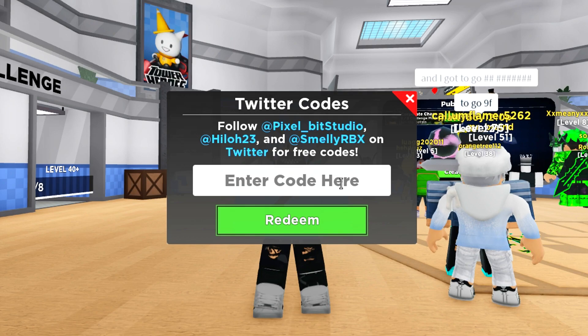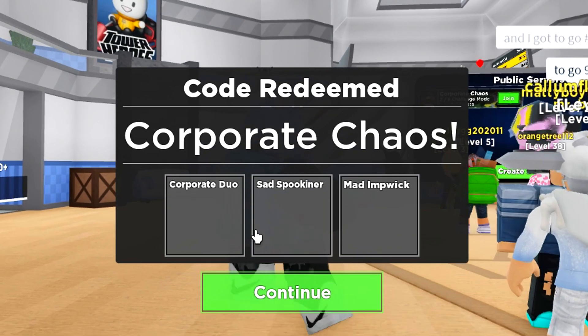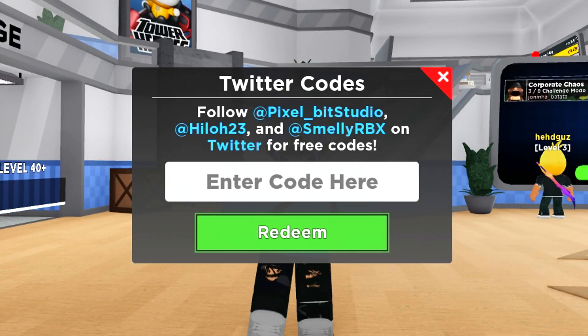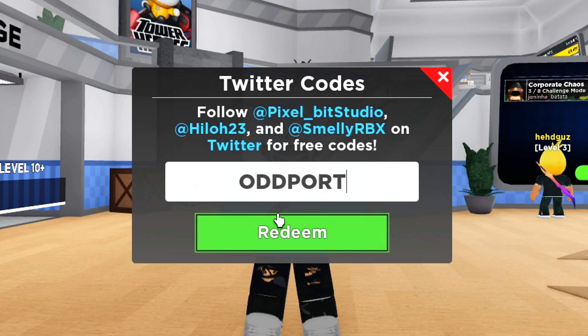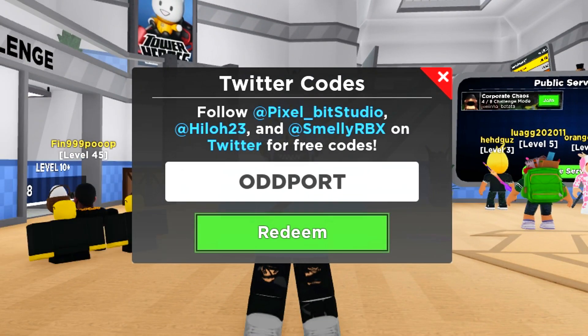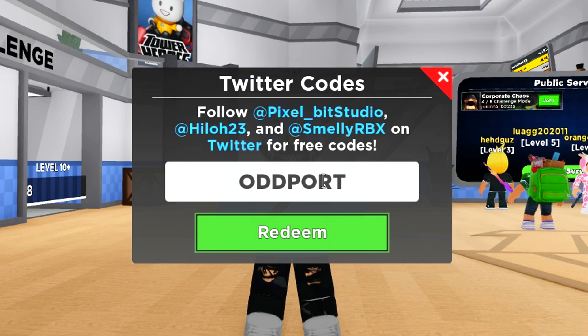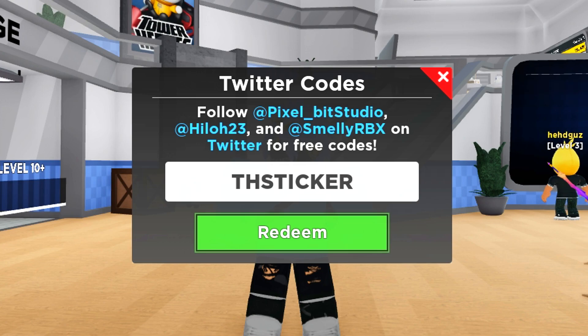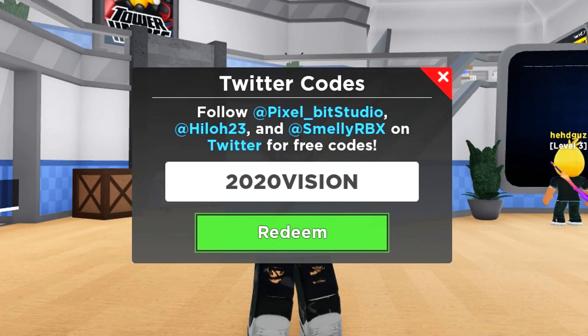We've got some more codes to redeem. This will give you three stickers. Redeem that code and we've got three stickers, as you guys can now see. Next code is going to be the code OddPort. I have redeemed that code already, so make sure you redeem that code. Next code is going to be THSticker. Make sure you redeem that code. We now got 2020 Vision.